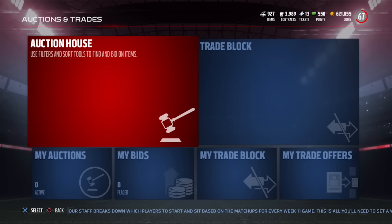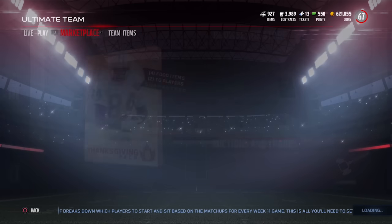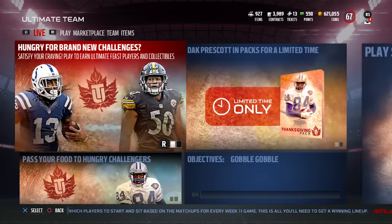Dak Prescott is very comparable to Marcus Mariota with a little better throw accuracy deep — it's going to be a pretty expensive card. With that said, that's going to do it for this video. We will be doing some Thanksgiving content on this channel. If you have any questions, drop them in the comments below. If you learned something, drop a like on the video. Good luck pulling everything — I think it's going to be a fun promo!